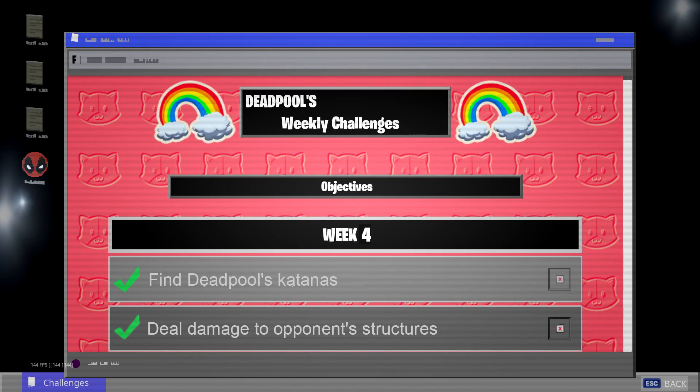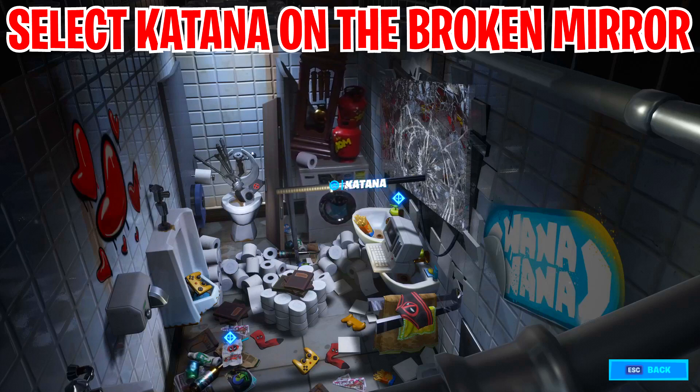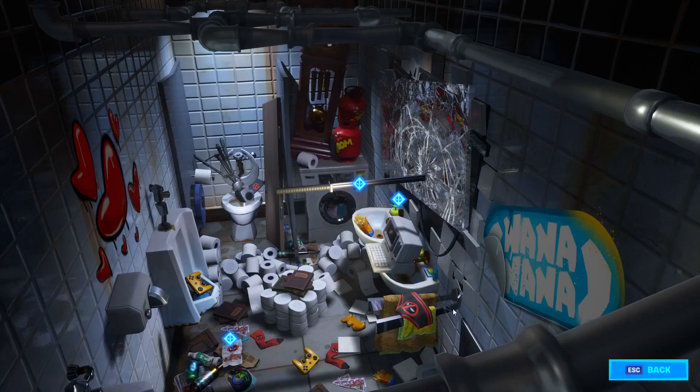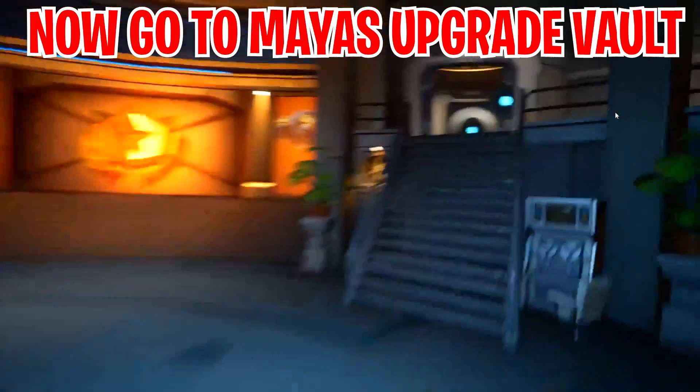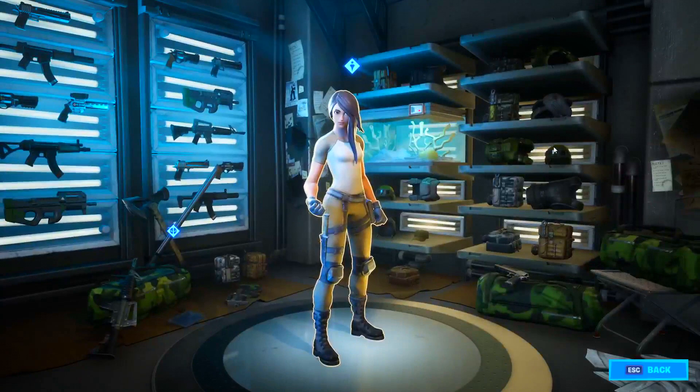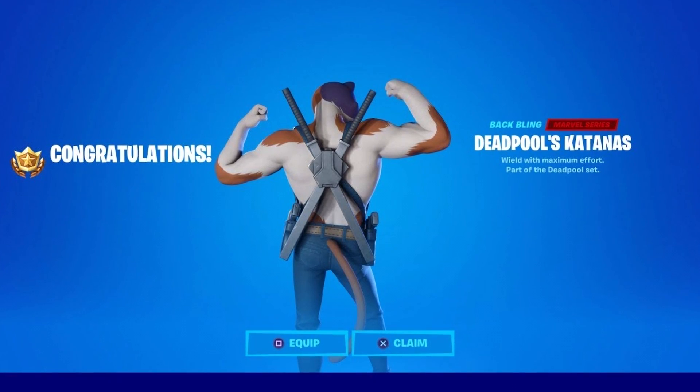For the next set of weekly tasks, click on the object on the mirror. Then head out of the office toward Maya's room where you'll find the armory — the second object is located right there. A very simple task to complete, and the final reward will be this item. Check it in your Fortnite locker.